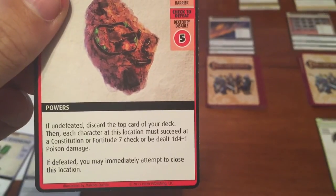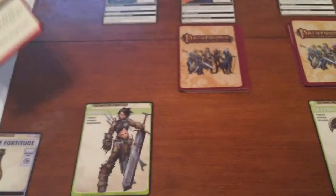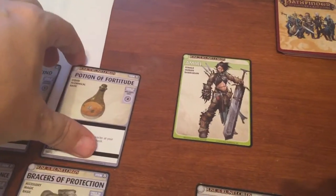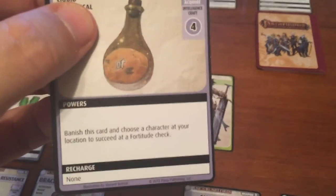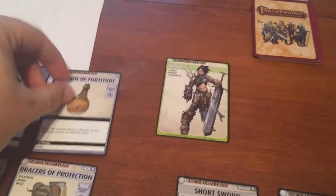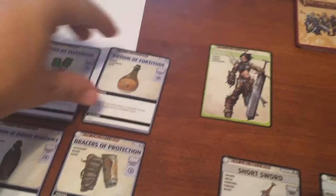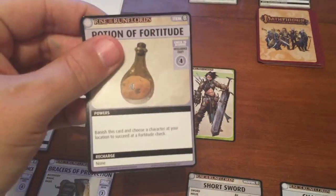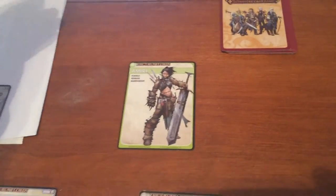Now we need to succeed at a Con or Fortitude 7 check or be dealt damage. Fortunately we have the Potion of Fortitude. You can banish this card and choose a character at your location to automatically succeed at a Fortitude check. We'll banish it and succeed at the Fort check so we don't take any damage.